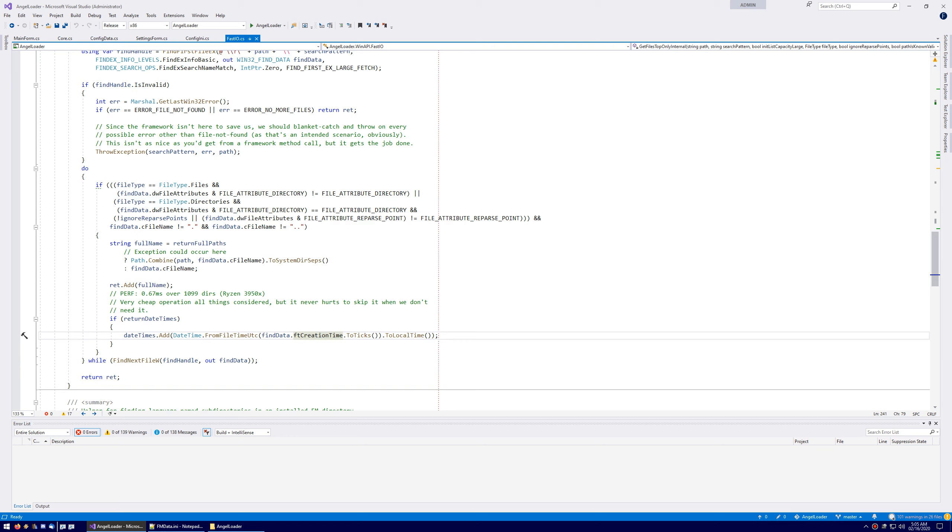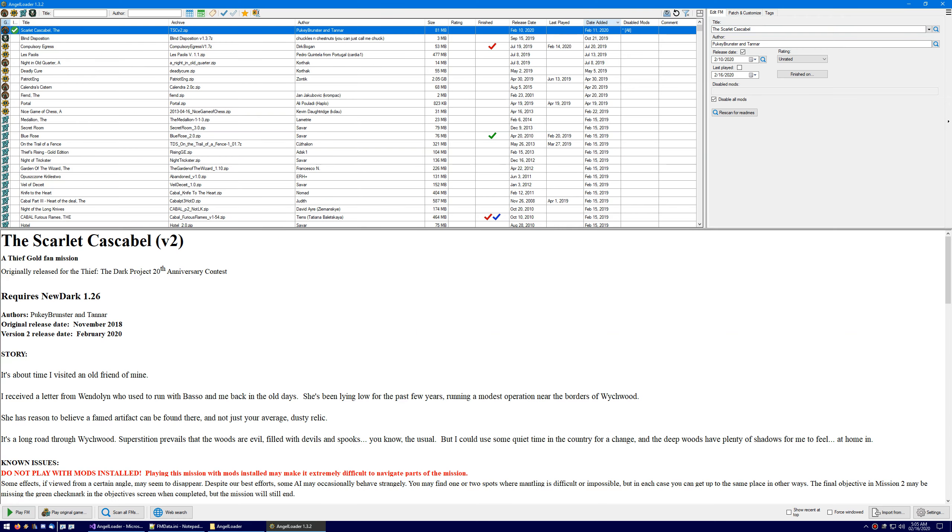So I'm just grabbing this creation time on every startup and then storing it. Just in case you move your folder, the creation times of the files might get updated and that would mess everything up. So it stores the creation times in the database as well so they don't ever change, and so you can sort by them. If all else fails, you can at least put the newest added things on top and find things that way.